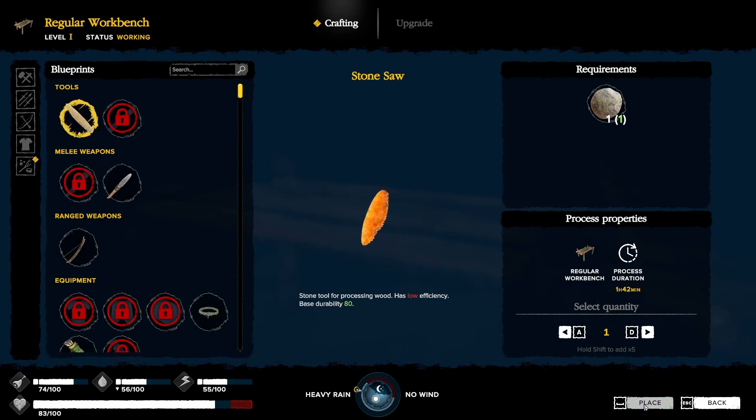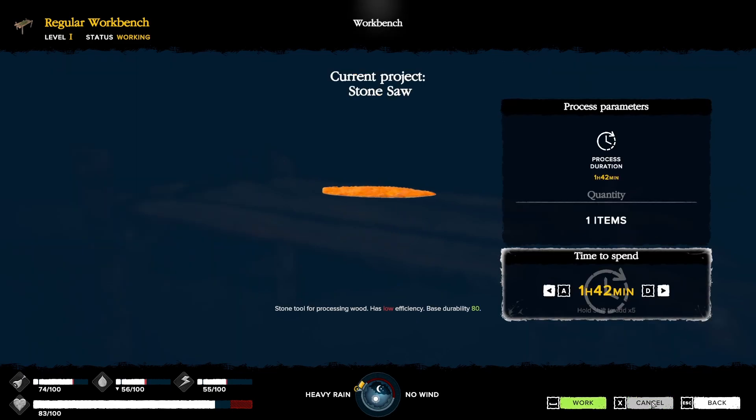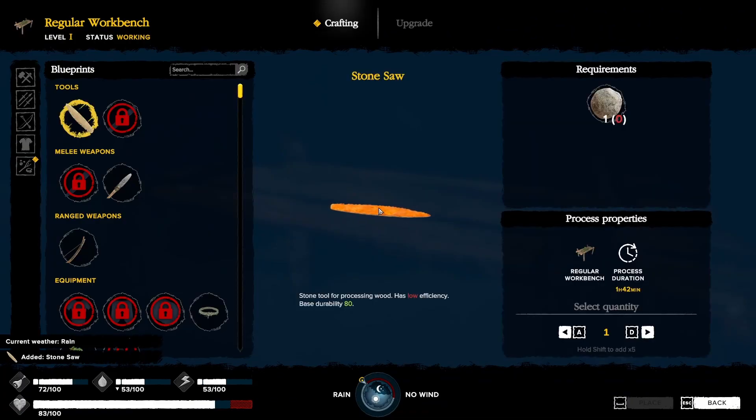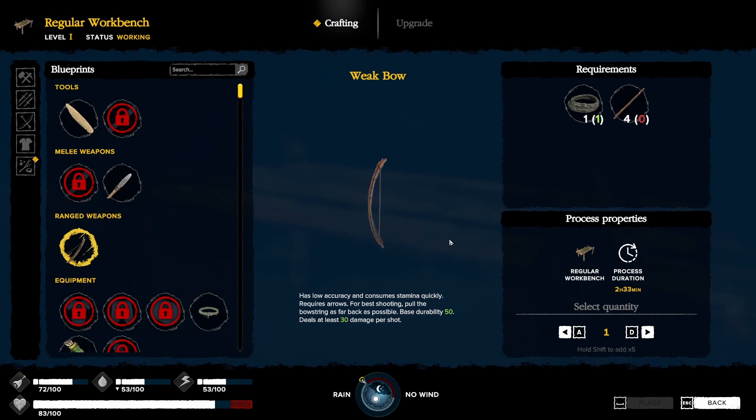Stone tool for processing wood, has low efficiency. Base durability 80. You place the item in the current project and then we have to go to work. There we go. The rain's stopping. Stone spear — I wanna make a bow.